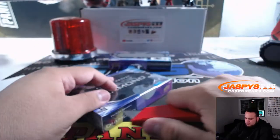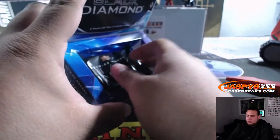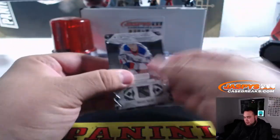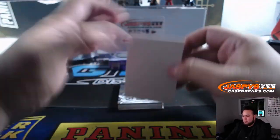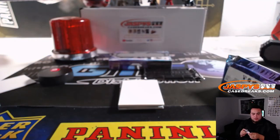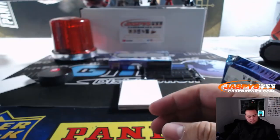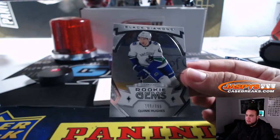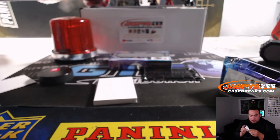Alright, two more boxes. Thin pack — rookie gems auto. Silver on black — Brady Shea, 111 out of 249 — spot one going to Chris. Quinn Hughes rookie gems, 105 out of 399 — spot five going to Nicholas. Vancouver was bought straight up by Lee, so they're not part of the random number block.